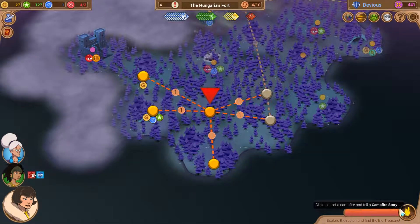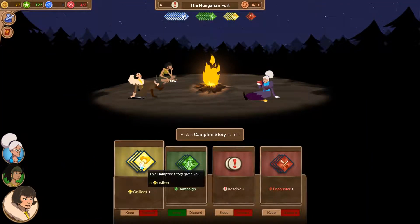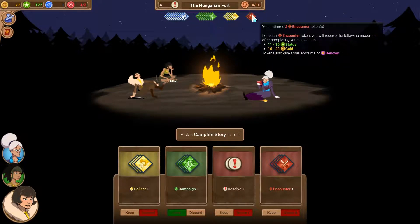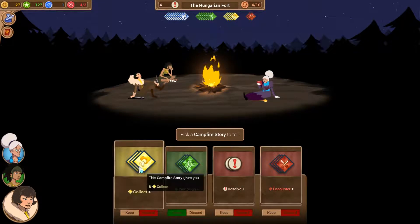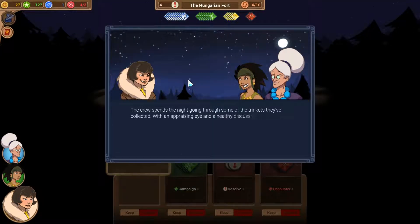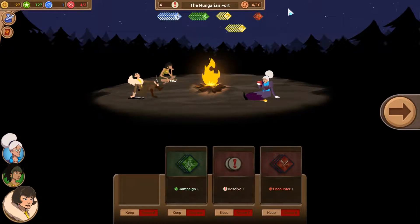We have another campfire story ready. Let's see what we can gain - resolve, collect tokens, campaign tokens, or encounter tokens. We're going with the collect tokens. The crew spends the night going through trinkets they've collected, and with an appraising eye and healthy discussion, discovers that some pieces are worth more gold. Sometimes it pays off to take a second look at things.